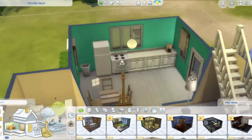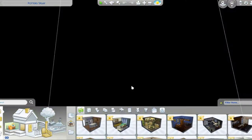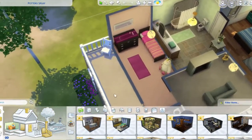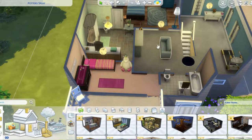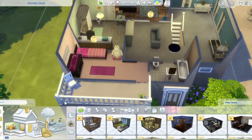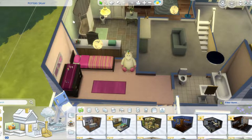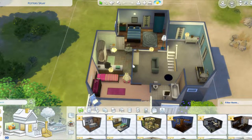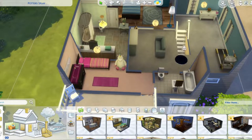Oh my god, this ugly green kitchen - why?! I could have sworn I made this house bigger because I had like five sims living here. I don't know if some beds got deleted or what happened, but I had two twins living in one room. I think what happened is I built the house, then made the family, then made the house bigger later. I'm sticking with the original house because I did end up playing a family in this build.